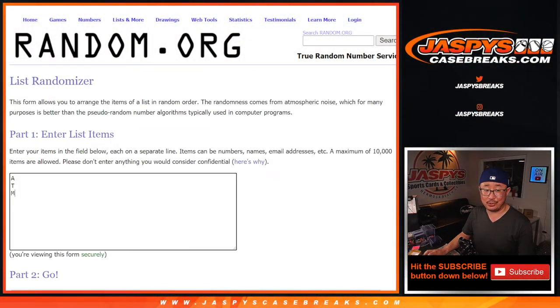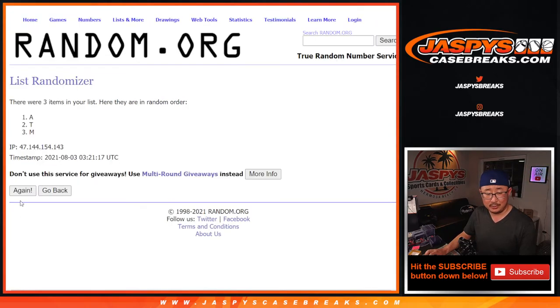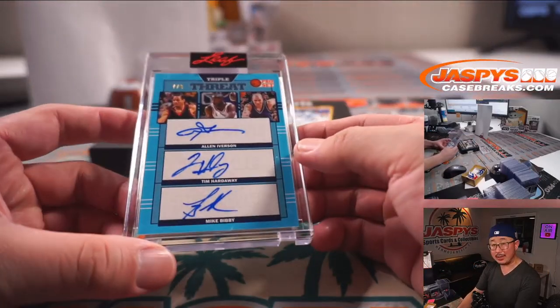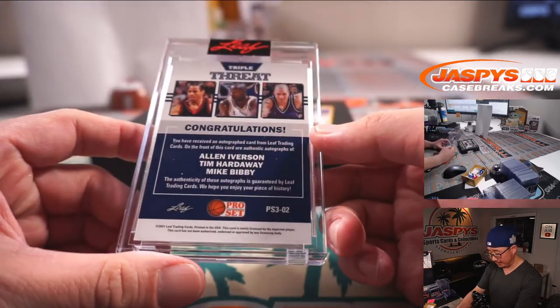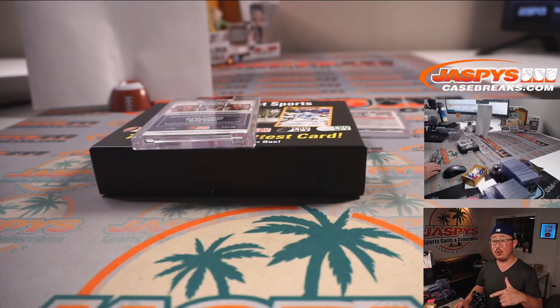The triple auto — three and two, five times. After five, A on top — that's for Allen. Allen Iverson, and Mike Tower has the letter A. Mike, you get the seven out of eight triple threat triple auto. Thanks everybody, it was a pretty fun break. I'm Joe for jazbeescasebreaks.com — the next half is in the store, let's finish it off. Bye-bye.